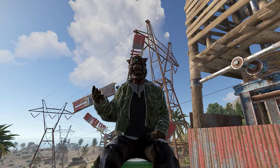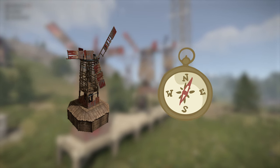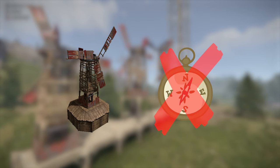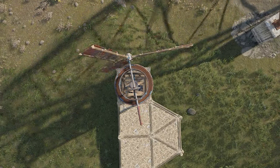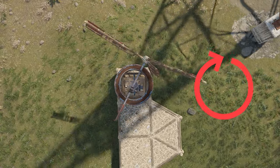Let's jump into placement and the study behind these bad boys. First things first, direction does not matter when placing one of these turbines. The reason why is because these turbines rotate the blades in a full 360 manner, catching those gnarly gusts from all directions.